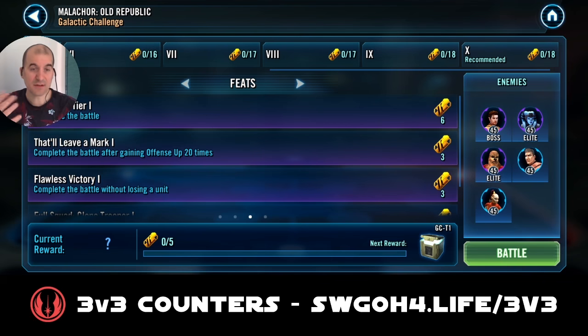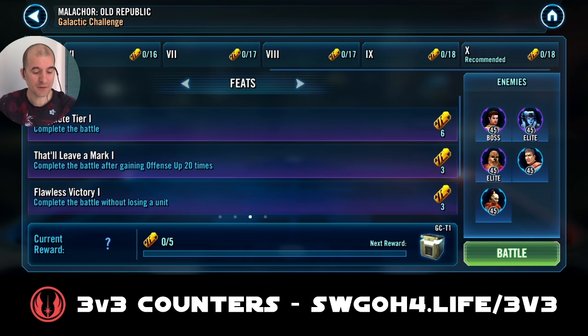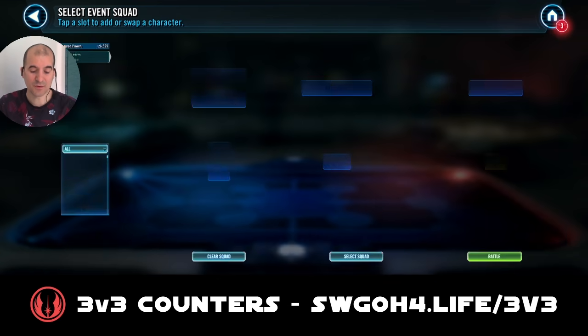For the feats themselves: obviously complete the battle; complete the battle after gaining offense up at least 20 times; complete the battle without losing a unit; and complete the battle with a full team of clone trooper units. In the first battle I'll show you the clones, and then in the second battle I'll use Jedi where we'll be gaining offense up and winning without losing a unit. That's the plan — let's first do the clones and look at the mods.